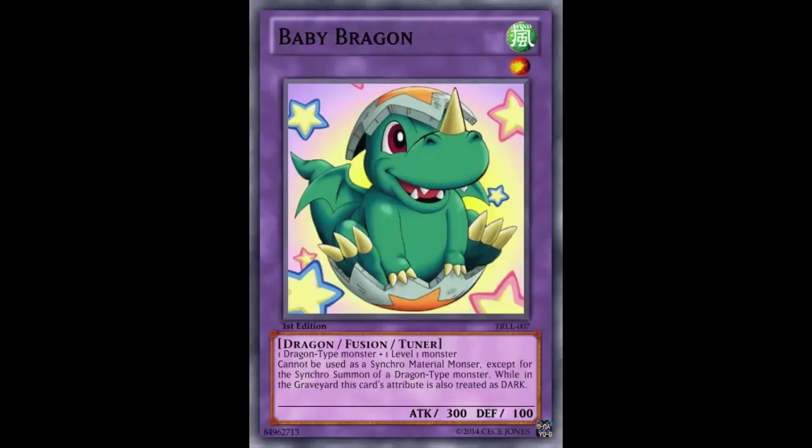Its second effect is: while in the Graveyard, this card's attribute is also treated as Dark. I don't know what this has to do with being Dark — nothing about that dragon looks dark. Why does it have to be treated as Dark in the Graveyard? Is it for a Dark Arm target or something?